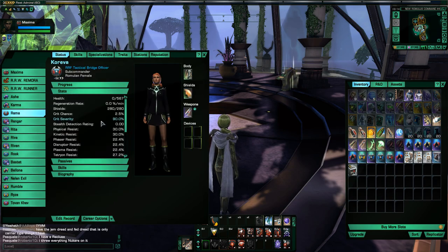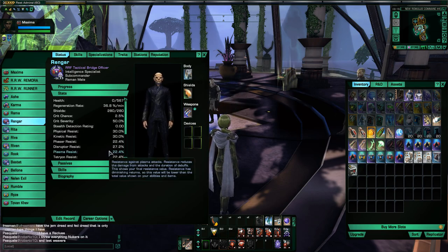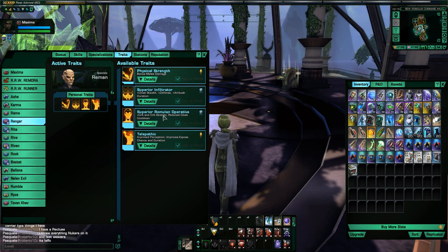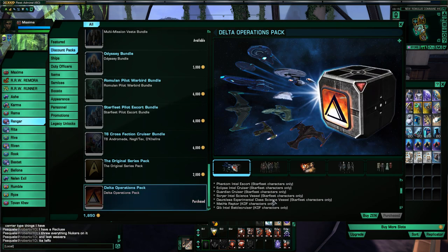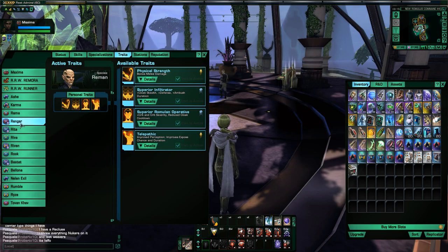I did buy the Delta Pack that came out, which has three intelligence officers. A couple of them are actually really good. This one is actually a Reman but has the Superior Romulan Operative trait. And there's another Romulan who has Superior Romulan Operative and Superior Subterfuge. You also get a Liberated Borg Romulan, who gets Efficient — which is an okay trait but can't compare to Superior Romulan Operative.